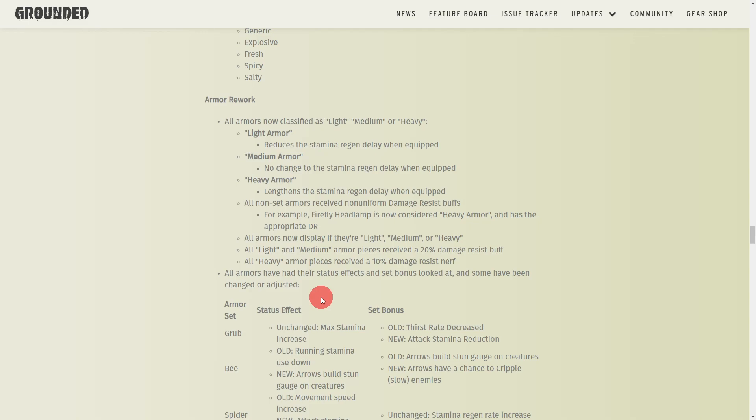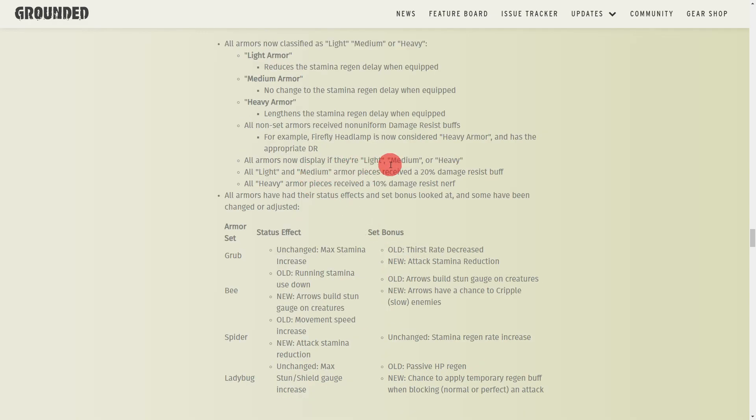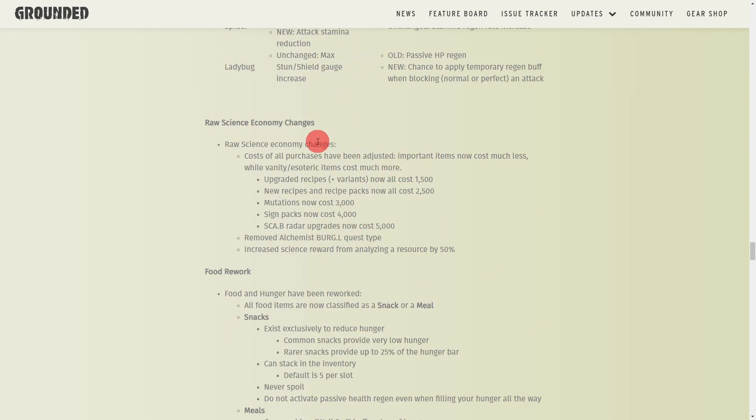Armor has been reworked into light, medium, and heavy categories. Light armor offers less protection but faster stamina regen. Medium armor has no effect on stamina. Heavy armor protects more but gives a slower stamina regen delay when equipped. Armor is now displayed as light, medium, or heavy depending on what it is.